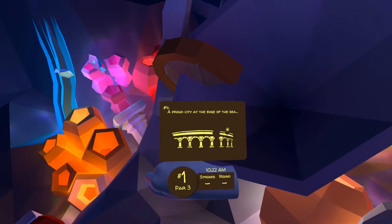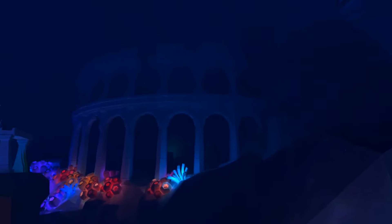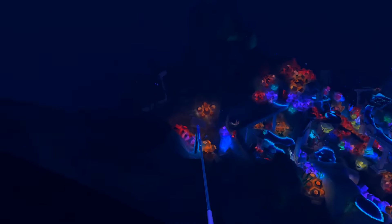A proud city at the edge of the sea — another picture clue, and this time we are looking at the ruins which we can see next to us. There is a gap at the top that we're looking for. You can teleport here if you don't want to fly. When you're on the top level, just in that gap way above Atlantis, is the pearl.